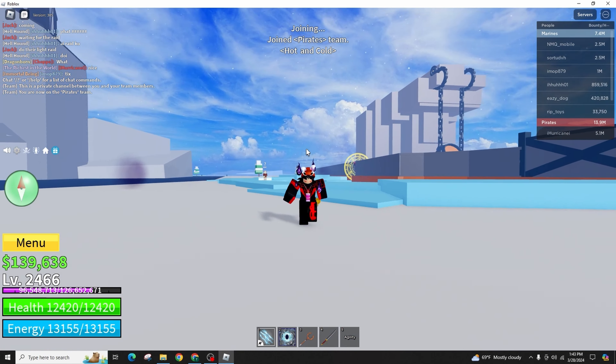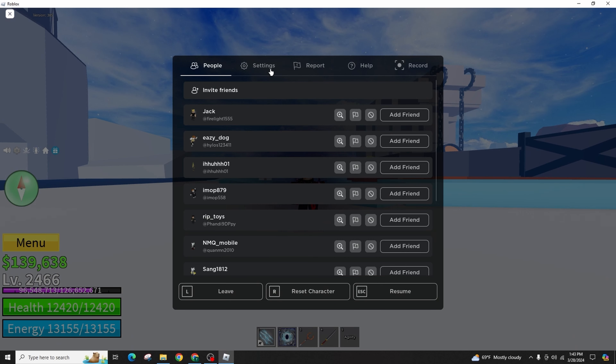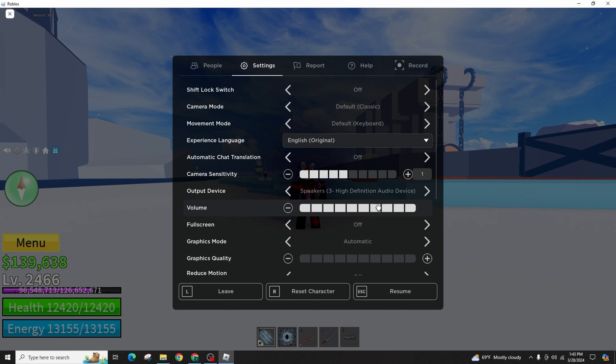Furthermore, adjusting the graphical settings to a lower quality can significantly boost performance levels. Remember to close any unnecessary background programs running to optimize device memory usage effectively.